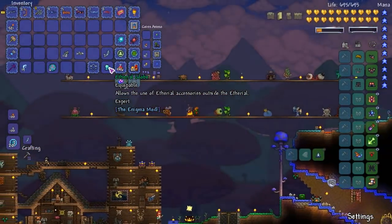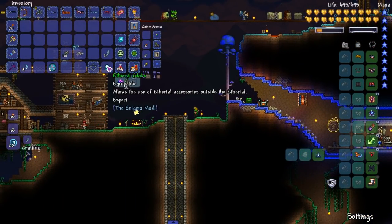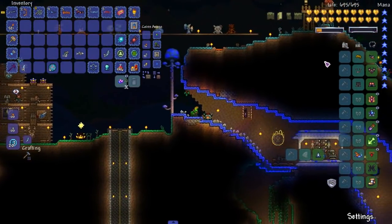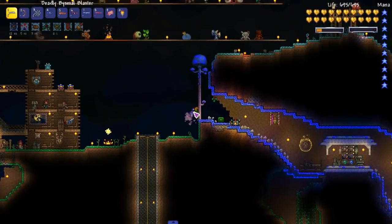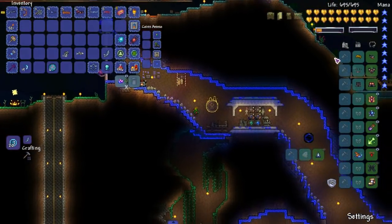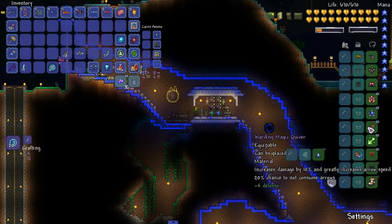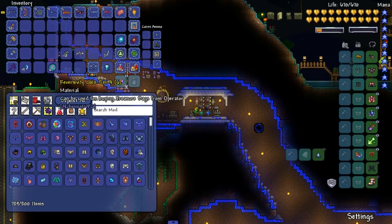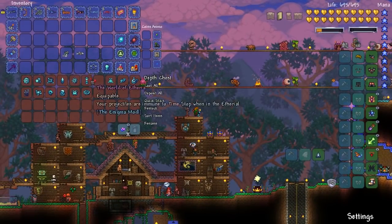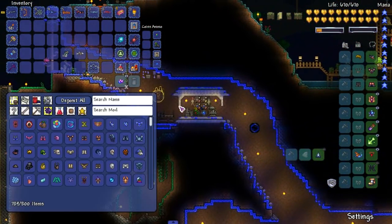Let's check what this Ethereal Globe is for — it says: allows the use of ethereal accessories outside the Ethereal. So if I had the extra two accessory slots I might still do one extra. We have the Celestial Onion we could equip. I have some really good accessories though — I could get rid of one for an ethereal accessory. Yeah, that's a good call, we'll put those ethereal accessories to use.